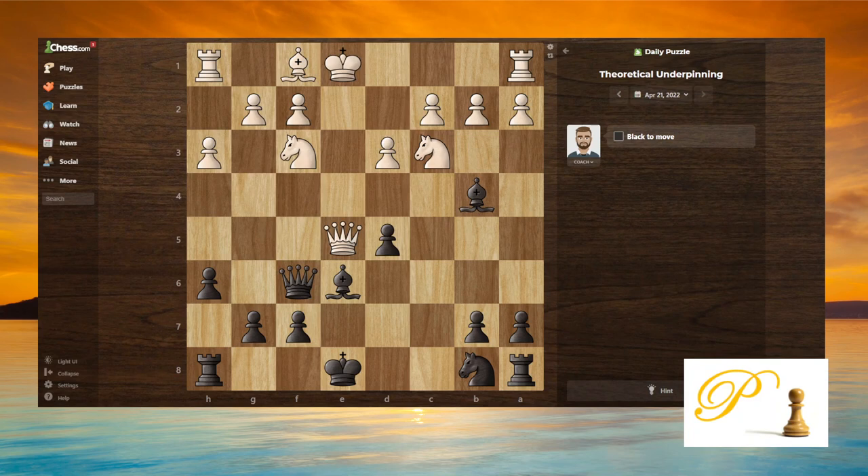Hello chess friends, this is Coach Andy. Today is April 21st, 2022. In today's puzzle we are playing as black. Looking at the position, we can see we have a queen here, a bishop here, and another bishop — the other pieces are not out yet, so it takes time to get them out.